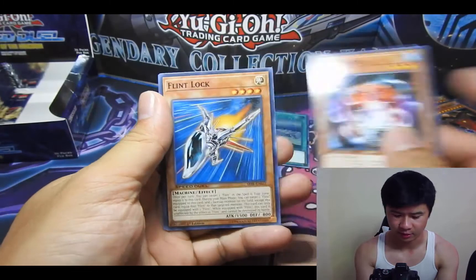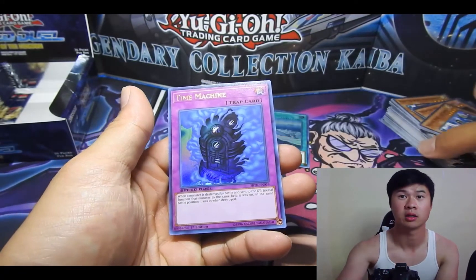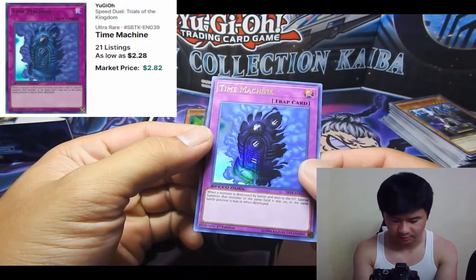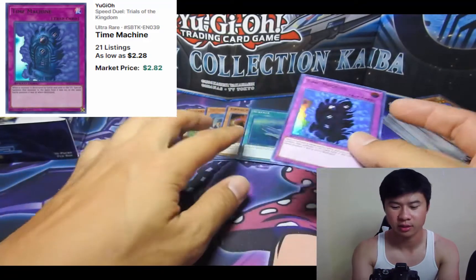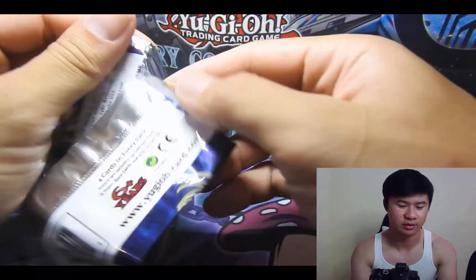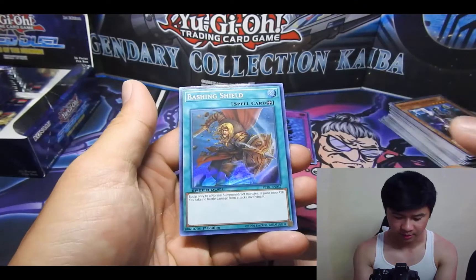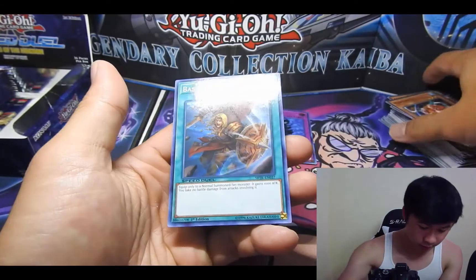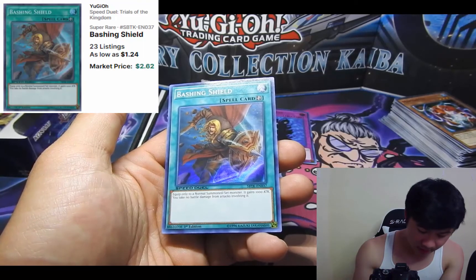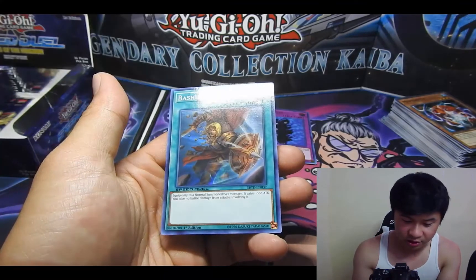I don't remember the name, I just pulled it the other day. We got Time Machine — not the ultra I was looking for unfortunately, but it is a very nostalgic one. Time Machine. Hopefully that didn't exhaust my ultras. Equip only to a normal summon or set monster — it gains a thousand attack and you take no battle damage from attacks involving it. Bashing Shield, pretty cool.